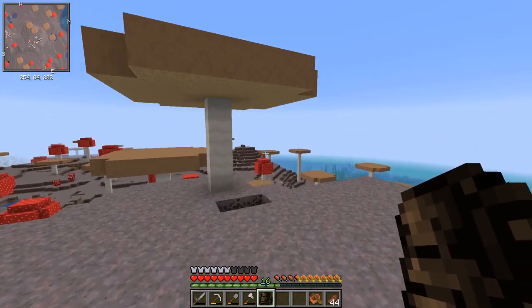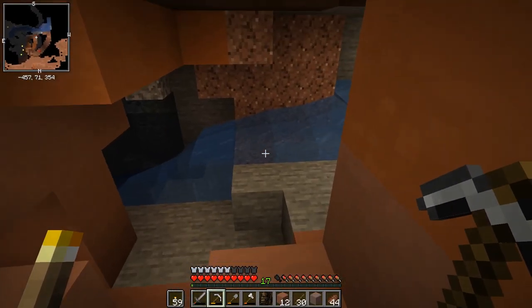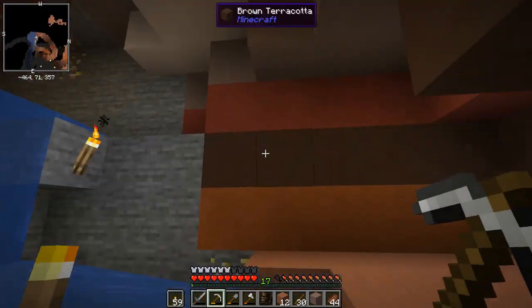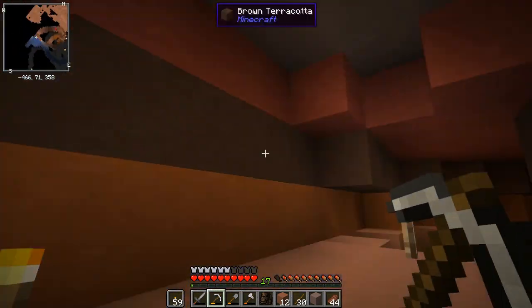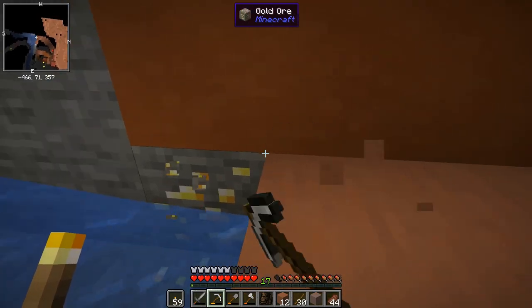I've been over to the badlands and this is the first cave I found - instantly there's gold everywhere. I love these things. Definitely a great tip: even if you're in vanilla, if you're short on gold get yourself over to a badlands because there's just so much of it everywhere.